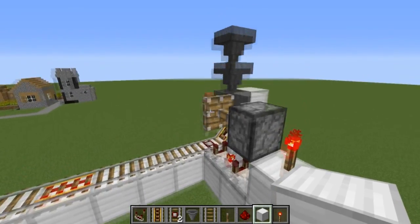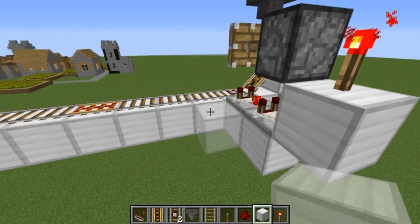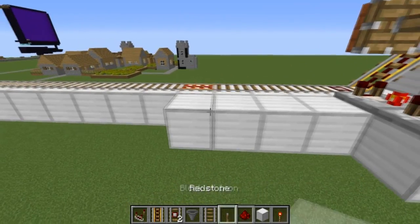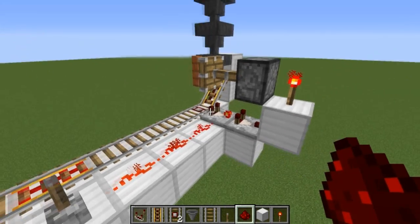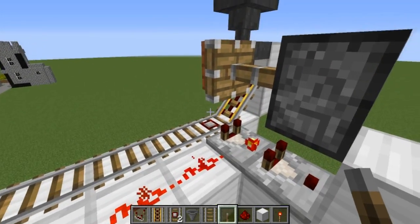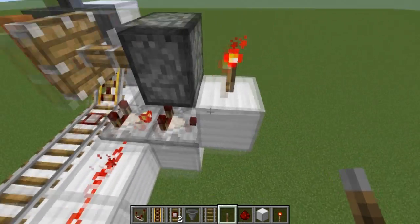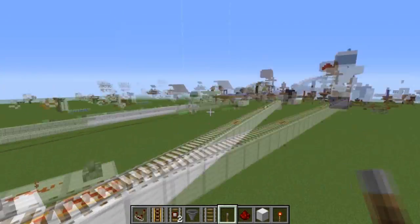This next part depends on what type of farm you have. For a melon and pumpkin farm, come out three to four blocks, turn on the lever, and come over three blocks. The signal strength of 13 going into the side of this comparator means: whenever the detector rail outputs a signal strength of 14, this comparator will also output a signal, turning off the piston and allowing the cart to go back and unload.